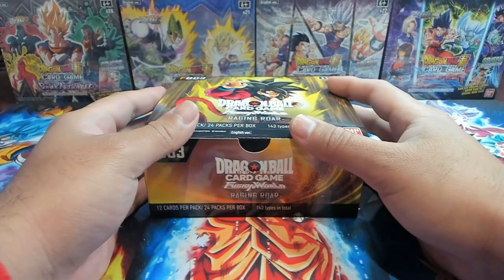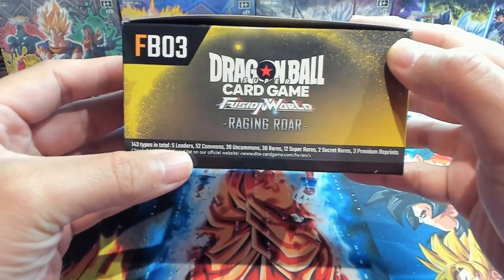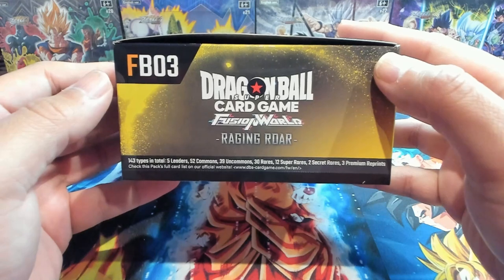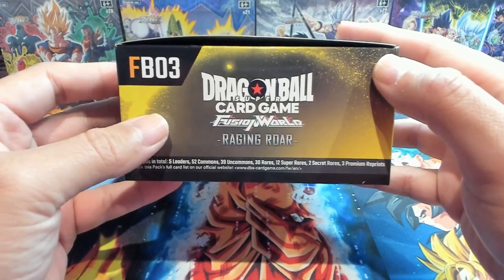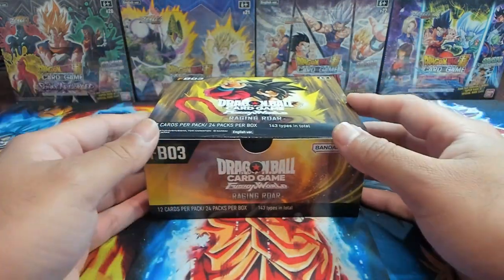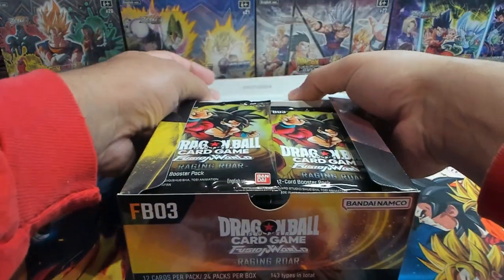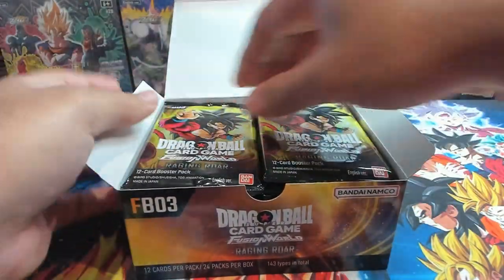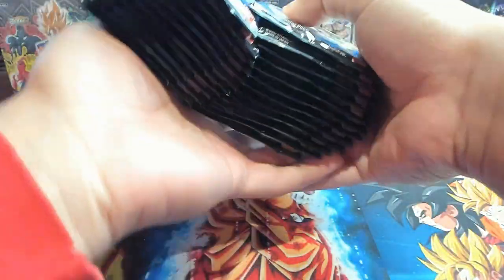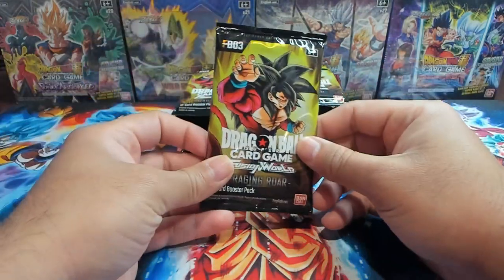I got the box all unwrapped. As per usual, we have 143 card types in total: five leaders, 52 commons, 39 uncommons, 30 rares, 12 super rares, two secret rares, three premium reprints — the Gohan, the Chilled — and then the god rare is part of the secret rare, like a double two-star alt art. It looks like a pack shifted up, so we'll take the packs out of the box and get into it starting on the left side as usual.